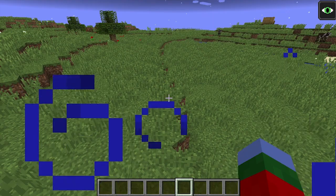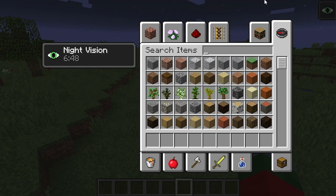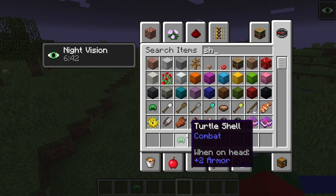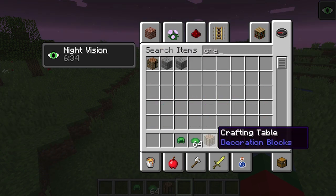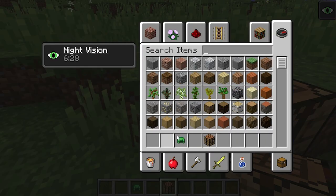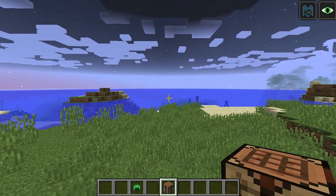There is one more thing I haven't talked about yet — turtles. When baby turtles turn into adults they drop scutes, which can be crafted into a turtle shell helmet. Let's grab a crafting table — in the helmet slot of the crafting grid we can make this shell. This helmet has some very cool properties.